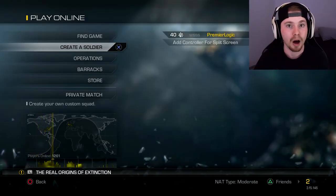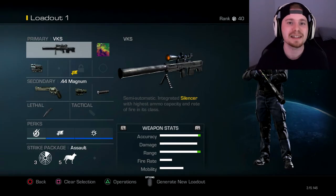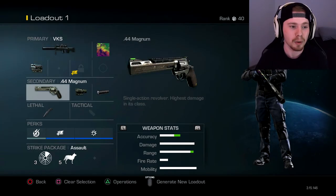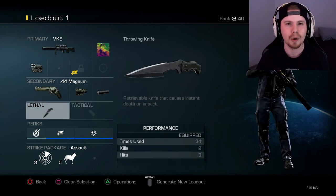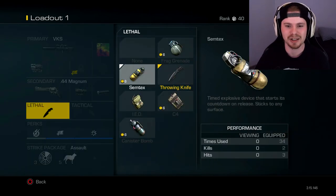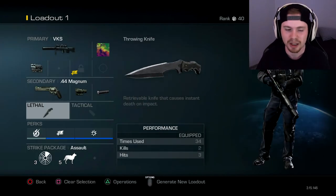There's currently about 1,200 people online right now. I'm not 100% sure what kind of games we're gonna actually get into. So in today's loadout, we have the VKS with a thermal scope, Magnum 44 as a secondary with an ACOG and suppressor, throwing knives because I just didn't really feel like using an IED or stem tex or canister bomb or some shit like that.